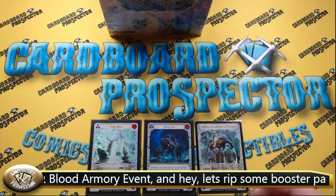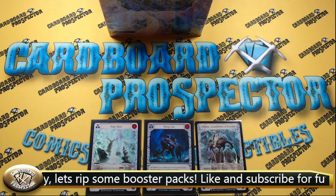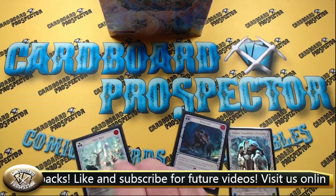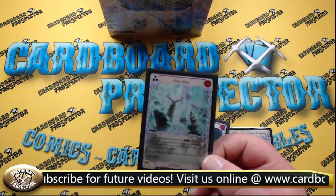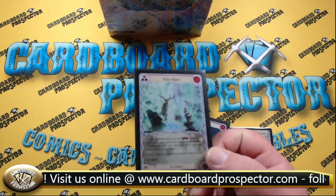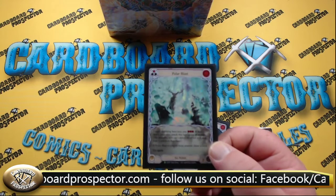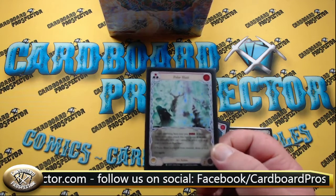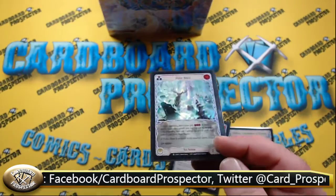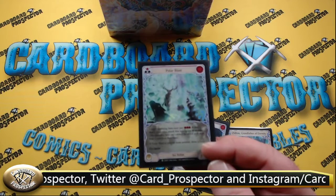And it was pretty cool. Local game shops actually get promo cards and stuff from Legend Story Studios, who is the creator of Flesh and Blood. The card that I got just for entering into the event was this Polar Blast Ice Action card, which is a promo card. You can see it's a rainbow foil — not a cold foil, but it's a promo card and it's cool. I got that, and I want to say this is from the new Tales of Aria set.